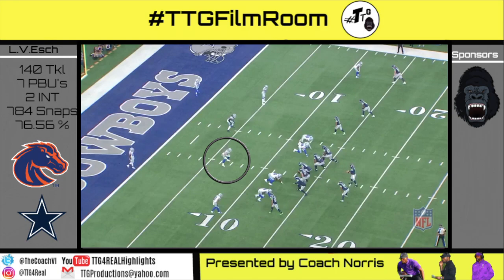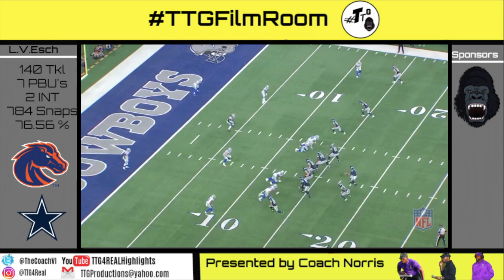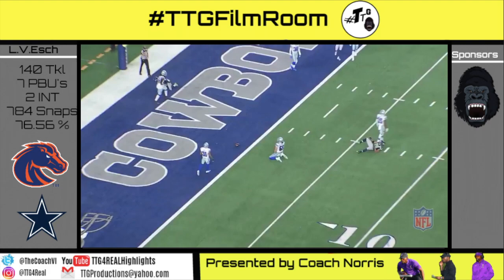Trips right tight, tempered to coverage. Vanderesh has the flats to curl. In my opinion, he drifted too far out looking at the flats but gets in the throwing lanes to almost get the interception on a bad throw by Wilson.